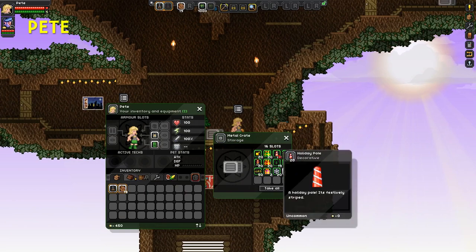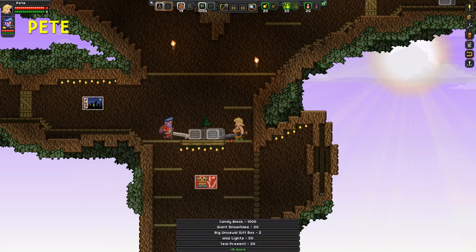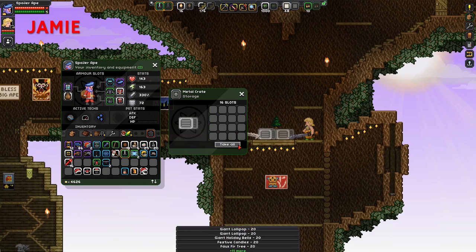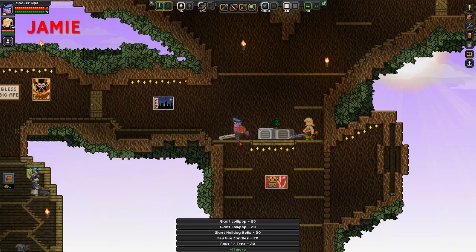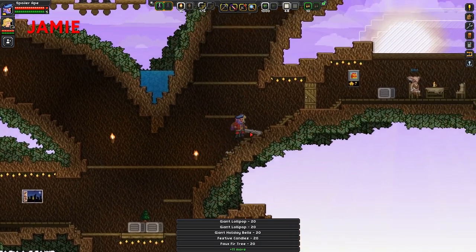So what we're going to do is, we've got these two crates that contain a bunch of Christmassy things. Can I open the one on the right? You can do whatever you want, I don't care. Why don't I venture that? Take all. Don't take all! I just did. Well, I'll take all of this then, you prick. Right, fine.